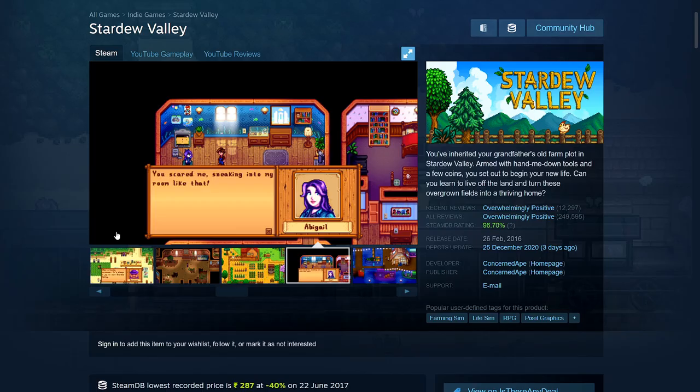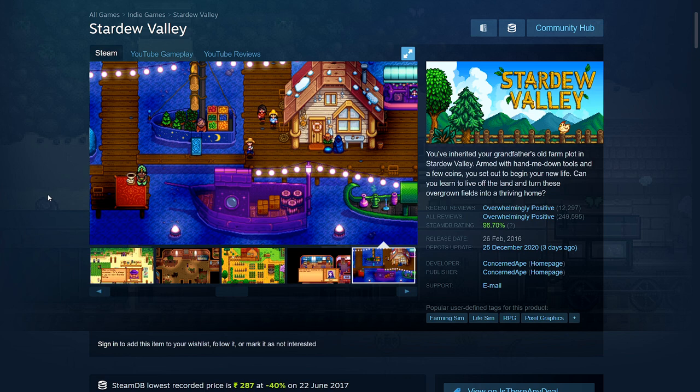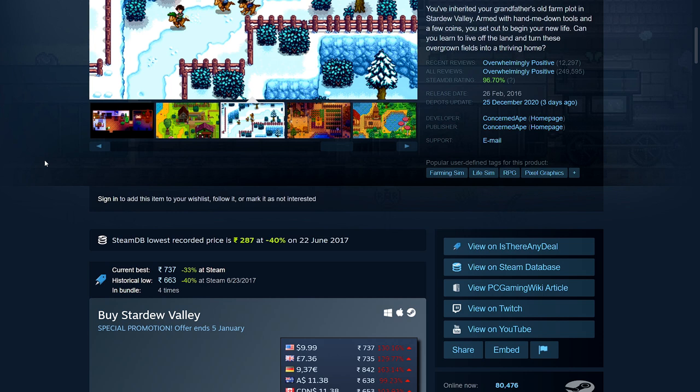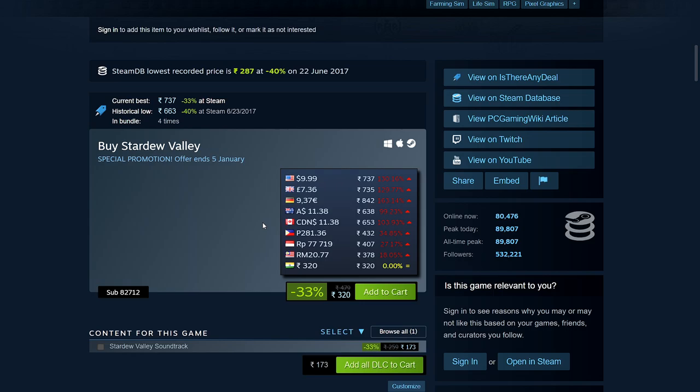Next is Stardew Valley — one of the most popular indie games. It recently got a big new update, version 1.5, which adds a beach farm and new content. I've played a bit but never fully gotten into it; I'm thinking of trying it again. It's 33% off: 320 rupees, $9.99, £7.36, €9.37, $11.38 Australian, $11.38 Canadian. System requirements: 2GB RAM, 500MB hard disk space.